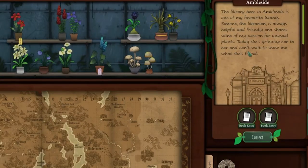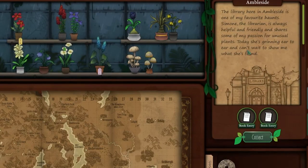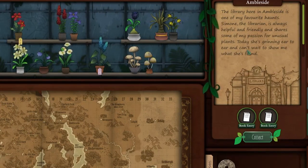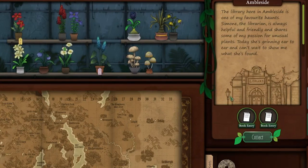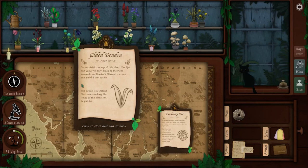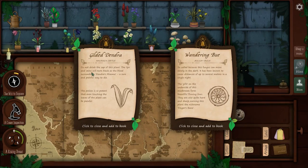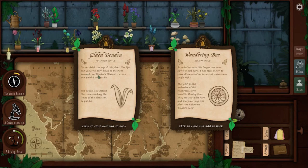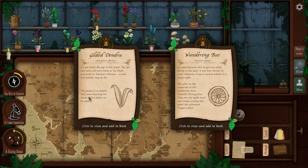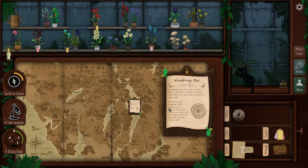'The library here in Amberside is one of my favorite haunts. Simone, the librarian, is always helpful and friendly and shares some of my passions for unusual plants. Today she is grinning from ear to ear and can't wait to show me what she's found.' I get book entries. I have one for the Gilded Dendra: 'Do not drink the sap of this plant — the lips and veins will turn black as the blood succumbs to dangerous miasma. A sure and painful way to die. The poison is so potent that even touching the leaves can be painful.' Let's keep an eye out for that one.